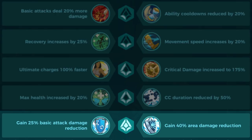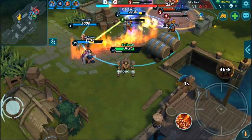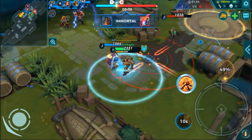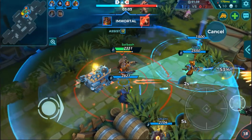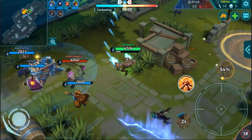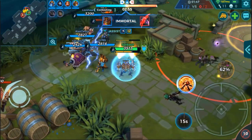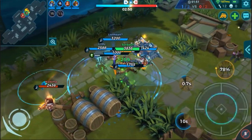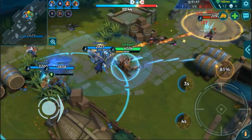Lastly, at level five you have a choice between 25% basic attack damage reduction or 40% area damage reduction. Depending on team composition: if you're facing a lot of AOE champions — like Tyrus's firebombs or Pip's basic attacks — go with that 40% area damage reduction, as it will negate a lot of their damage. If you're not facing many AOE characters, pick up the 25% basic attack damage reduction, which is a pretty huge chunk and will help you survive big time.